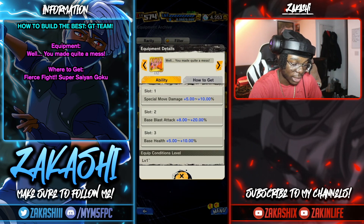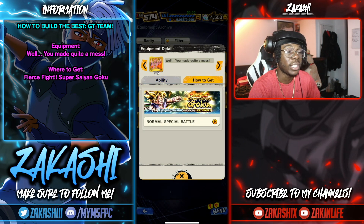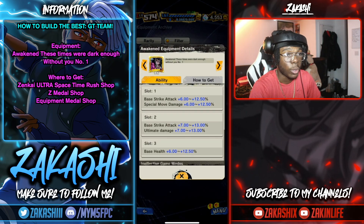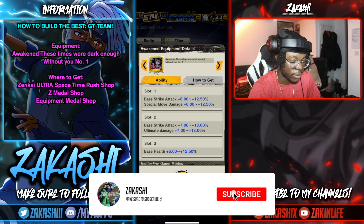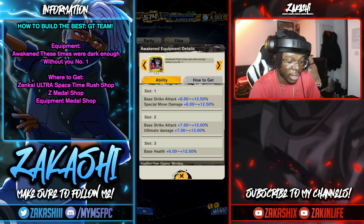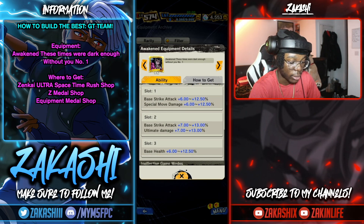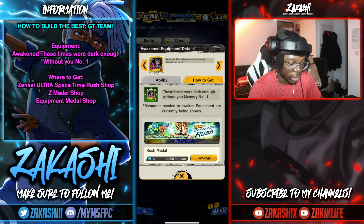There's also a smaller equipment giving special move, blast attack, and health — conditions are Saiyan and GT — available from the special battle or the Z medal/equipment medal shop. But the awakened SS4 equipment might be the best equipment for GT overall. The only issue is it's restricted to Super Saiyan 4 and melee, but you get special move, ultimate damage, and strike attack on two slots — up to around 30-35%.